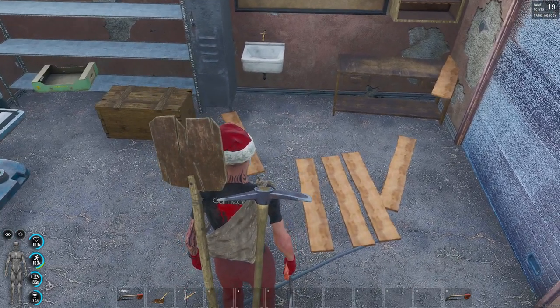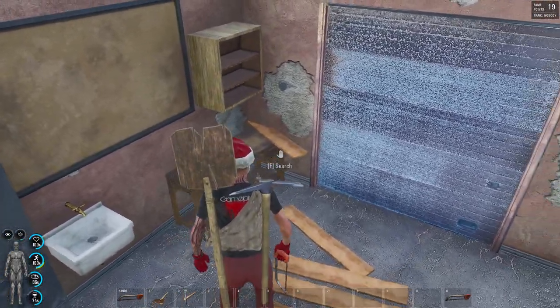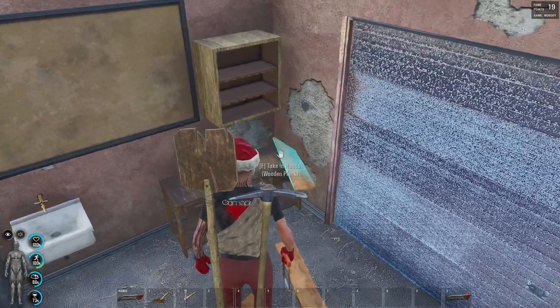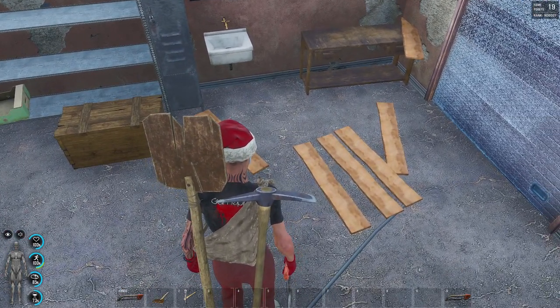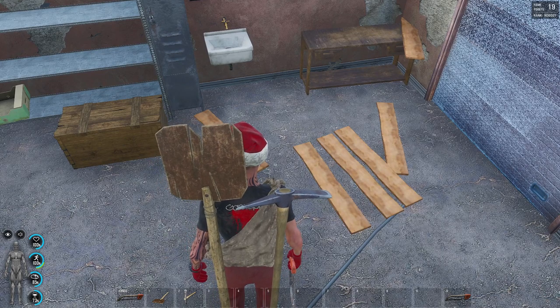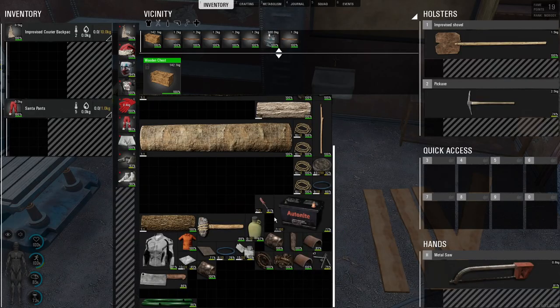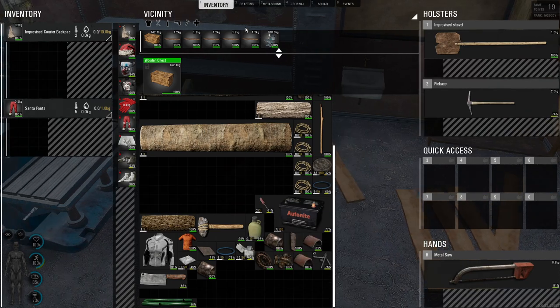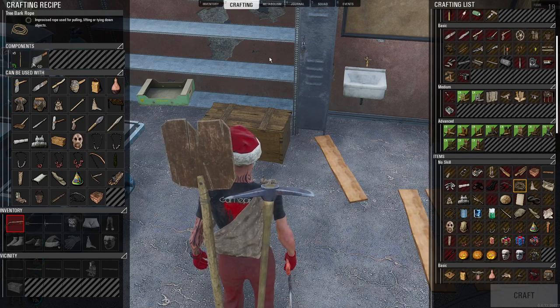I did some prep work here and I also left this on purpose. I cut a log into wooden planks and they like to go everywhere through the walls. So sometimes you have more planks than you think — they just spawned outside where you're cutting. Just a little tip there for you.